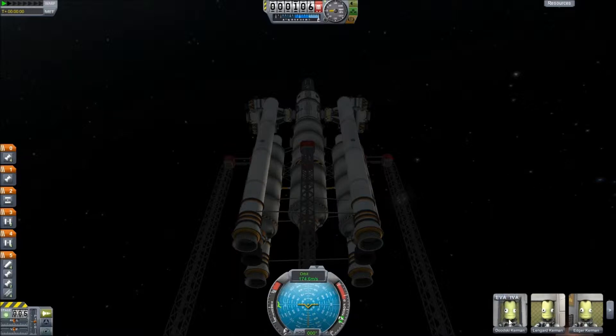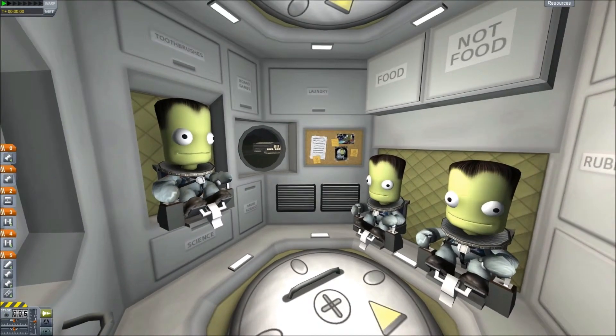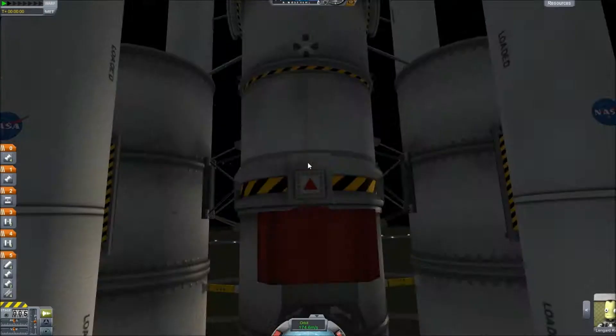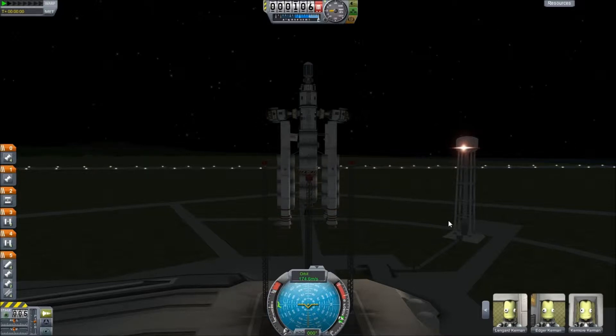Anyway, we have our crew. We've got good old Dudeski, who did something — look at a previous episode, he either lands on the moon or on Minmus or something. We also have Lengard Kerman, Edgar Kerman, and Kermor Kerman. They're all cooped up inside this — oh, look at that view, that's an awesome view. You can see all our kerbals here, all set around fairly happy. You can switch between them and see they all look exactly the same because they all are exactly the same in all things but name and position within the module. So this is untested — it might explode. Let's find out.